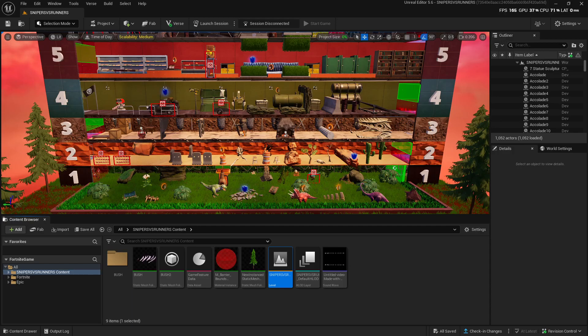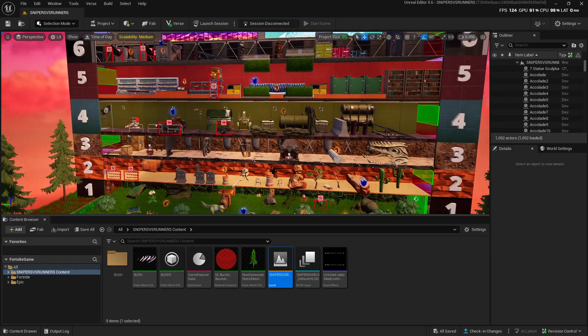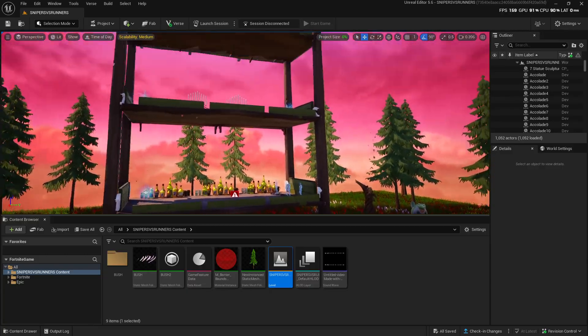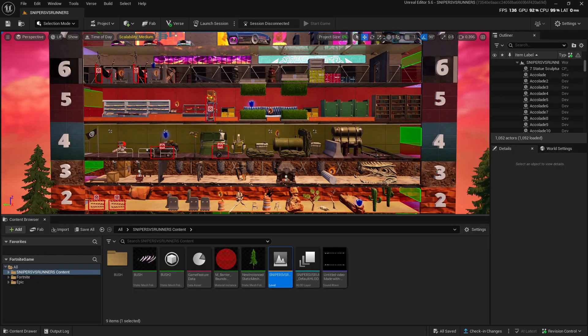Hey, what's good everybody! Welcome to Triple X Galaxy. Today I'm going to be showing you guys how to duplicate your map. This is meant for copying and pasting your map — maybe you need it for testing, etc. For example, I want to copy this map right here; it's a Sniper vs Runners map, pretty cool.